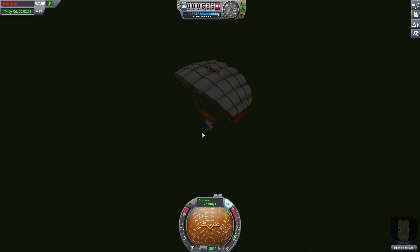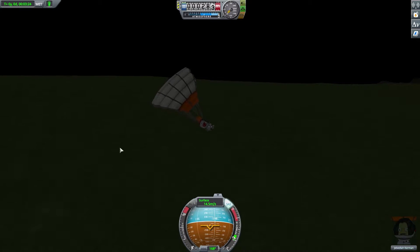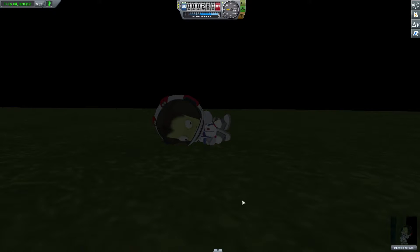We cut corners and costs by not putting any parachutes on the return craft, forcing our Kerbals to manually evacuate and deploy their own personal parachutes. I mean, why have multiple parachutes? You okay there, Jebediah? I think he's knocked out a little bit — he's fine though. Totally fine. He's like, 'Why did I sign up for this?' Nice job, Jebediah — you made it alive. We totally planned on that being the outcome. We were definitely not counting on you dying on this trip.